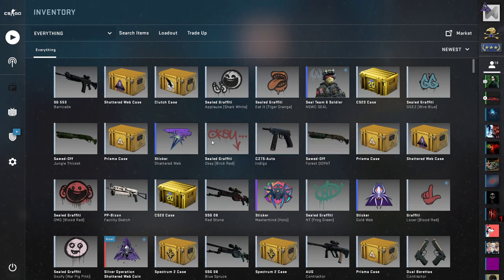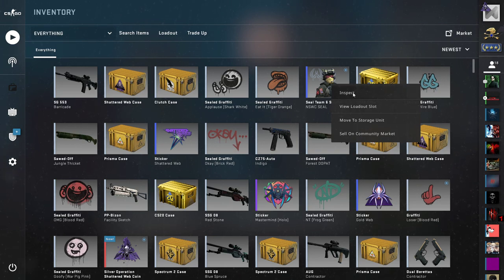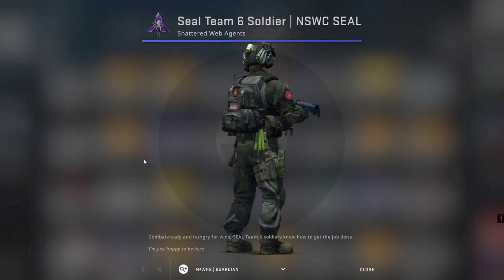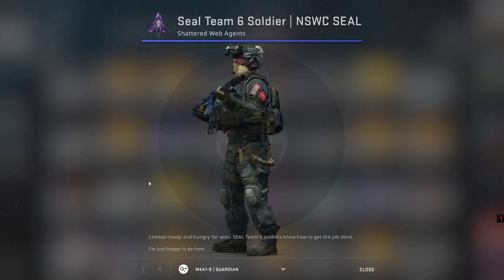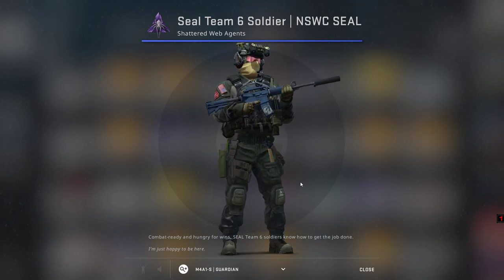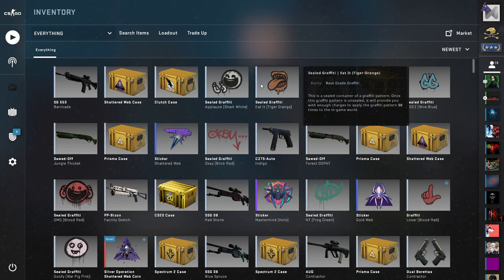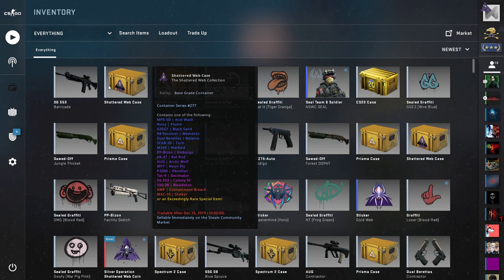The graffiti that I got — I got this Navy Seal soldier. I think it is quite cool, this is what I wanted. The others are not so cool. I don't care how expensive or cheap the others are — I like this one and I think I'll play with it. It will be nice to have a terrorist one as well to replace the terrorist team.